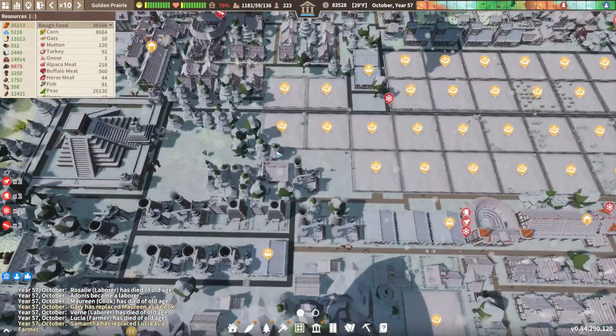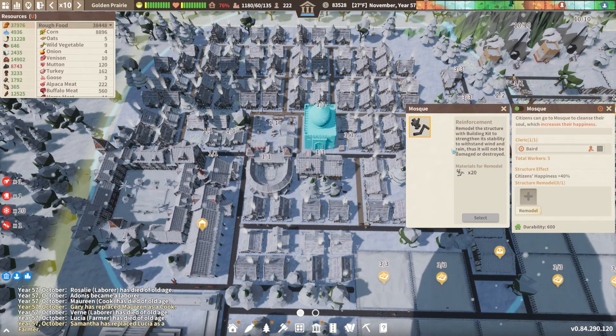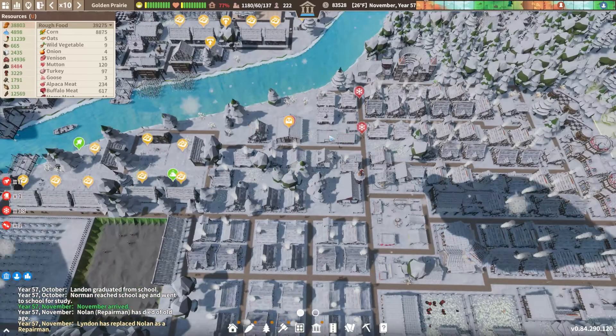I wonder if the mosque takes bells — I would imagine it would. Interesting. It doesn't utilize the bell tower, so that's weird. I wonder if they'll ever implement something to boost the radius of the mosque as well.